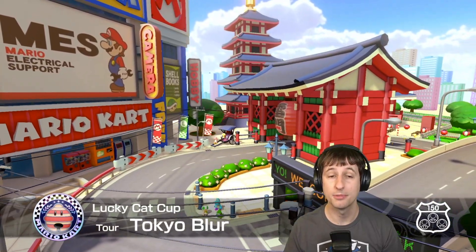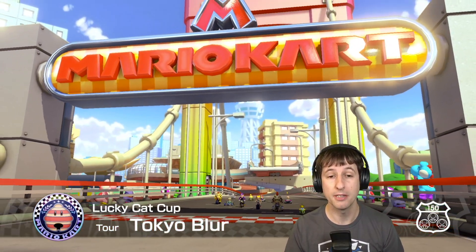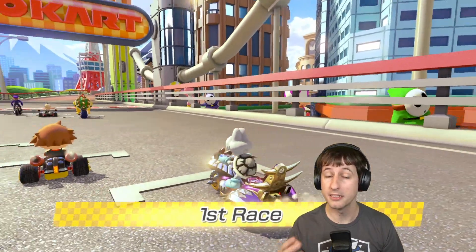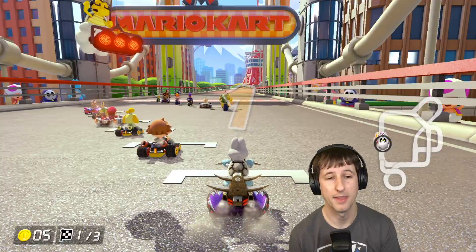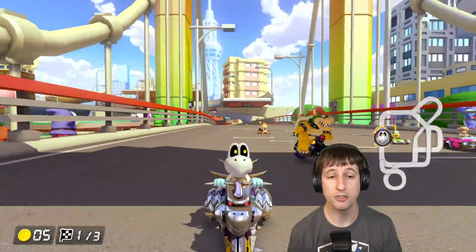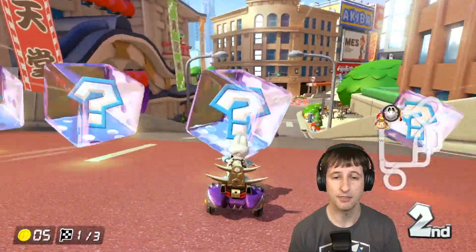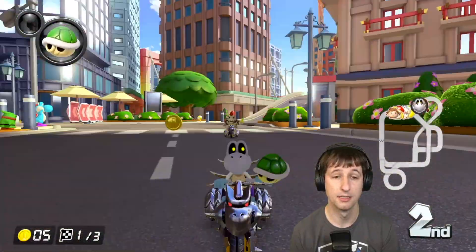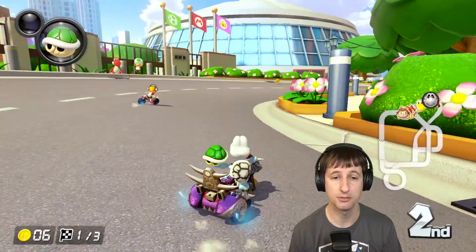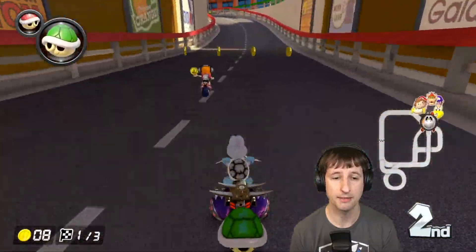For the Lucky Cat Cup, we are starting off with Tokyo Blur. And this track is really growing on me. When I first started it I was like, eh, this is kind of underwhelming. But as you'll see during each lap, the track changes, and that's pretty cool - I like it. It's got some highway driving, which is nice. I'm on the Bone Rattler, which is one reason why I wanted to drive this thing on the highway. Could you imagine driving this on the highway? You'd be the coolest looking person maybe in the world. And Dry Bones is not using a helmet - I know that's not safe, but he makes it happen.